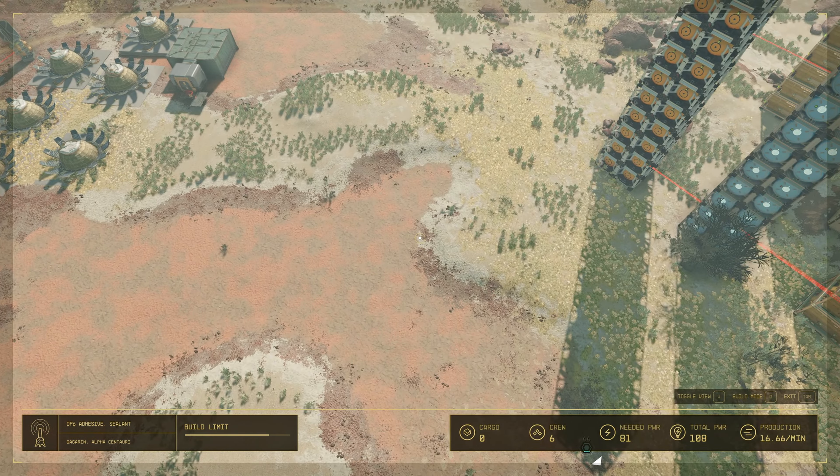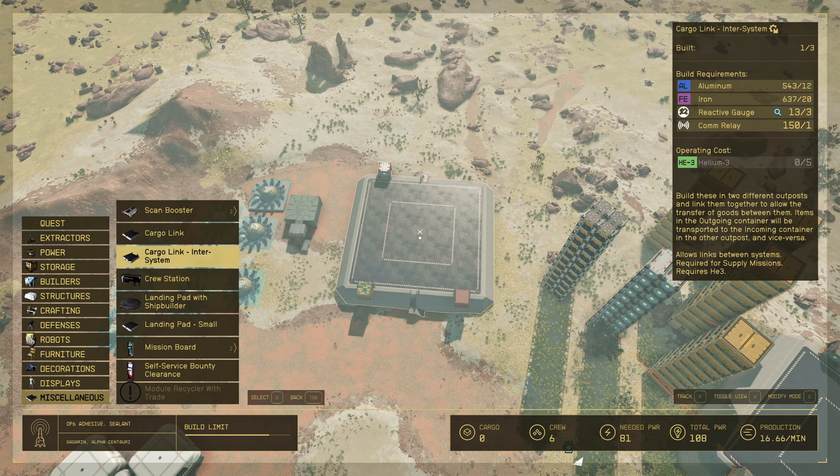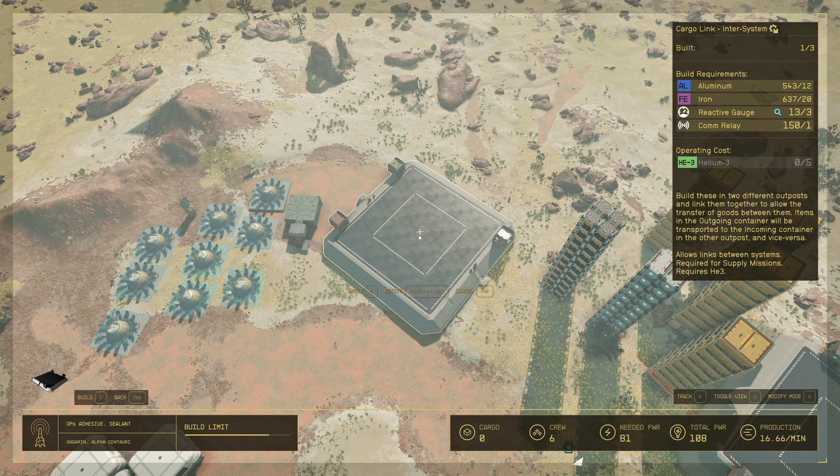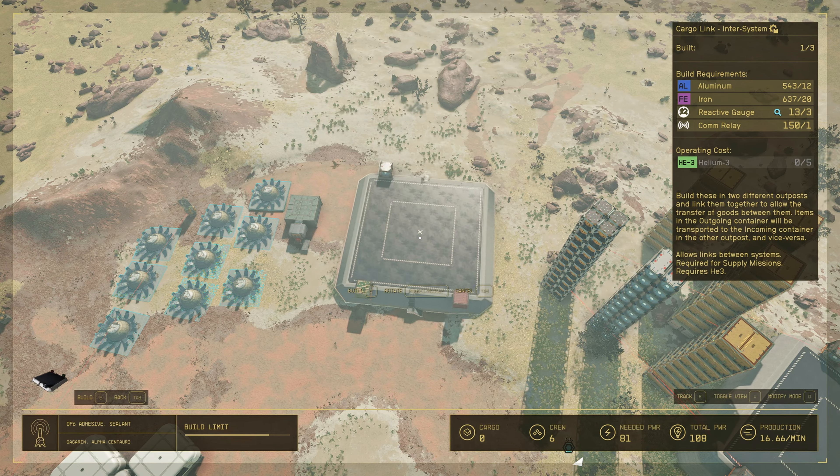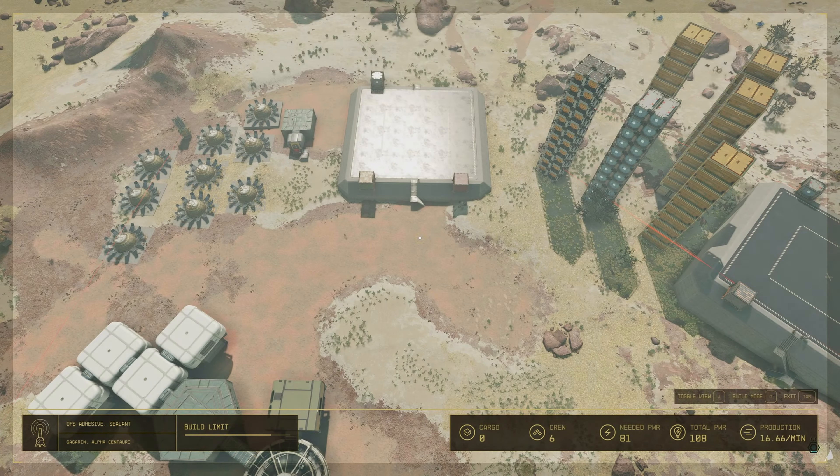Let me go ahead and build this. I'm going to place it just on the other side of my storage here. There's my second inter-systems cargo link, but I am not going to connect it to the outpost I just built. The main reason I have this here is so that I have a dedicated distribution specifically to get helium to my outpost here. Ideally I would have created my main outpost on a planet that had helium, but I didn't, so I have to do it this way.